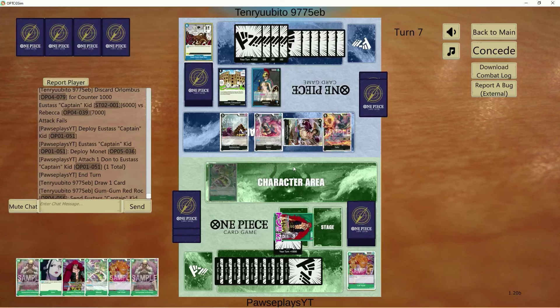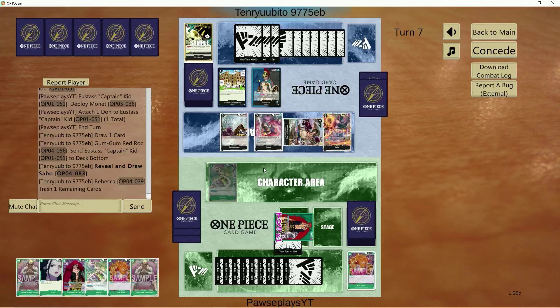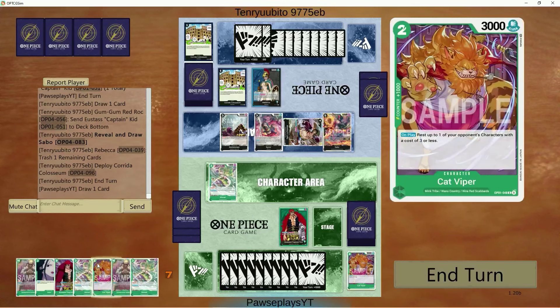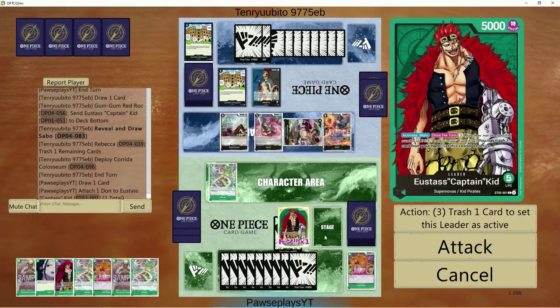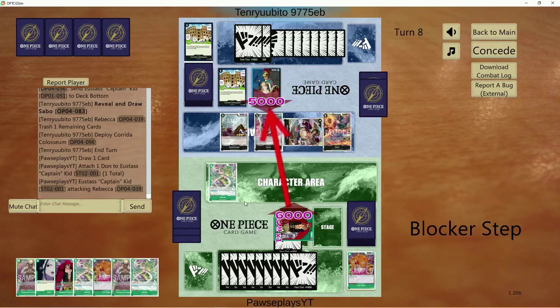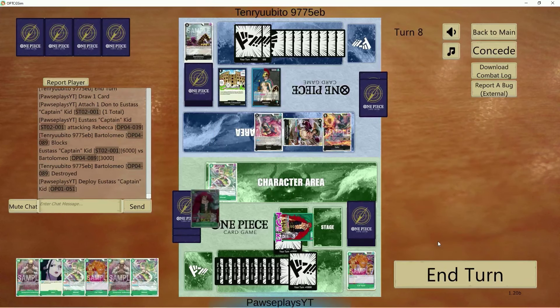Odds are she probably doesn't have another one in hand. There goes another Shockwave off Leader Effect. Another Colosseum as well. To me that seemed a little bad. She had an option of Colosseum or Shockwave — you don't have to draw either of them. You can put both in the trash so your grave can count up for Luffy's ability.